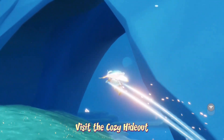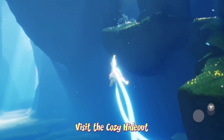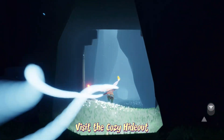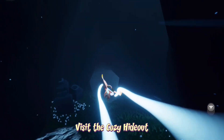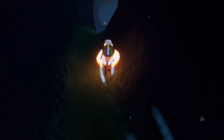The cozy hideout can be found in the prairie caves, all the way up on the right-hand side. We have this little area here — we're just going to go all the way in the back. There's a new secret hollowed-out cave area. We make our way through and will find one of the coziest spots in the game, in my opinion.